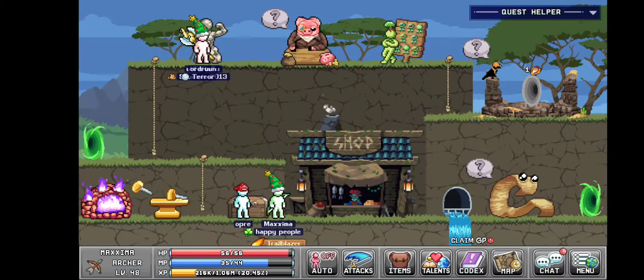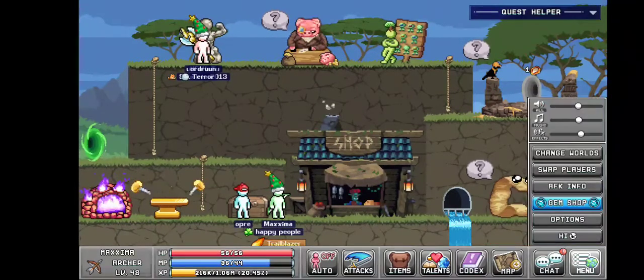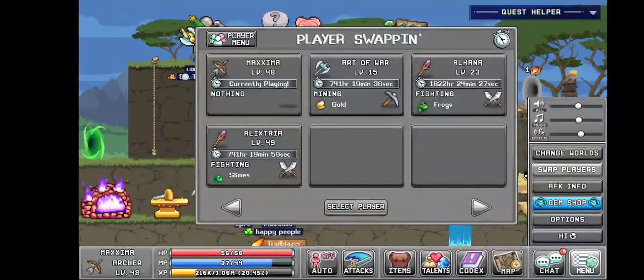First, the archer. Now one of these characters I actually left in town, and he is the one so we're not going to go for him.